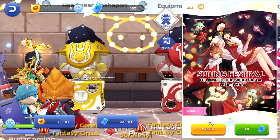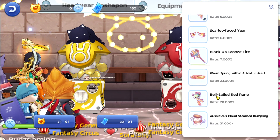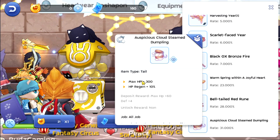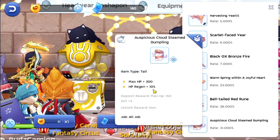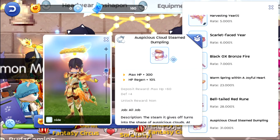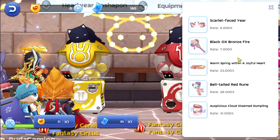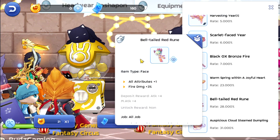It runs from February to March 1st. First up is the rate 31 percent — the Spacious Cloud Steam Dumpling. It is a tail piece with max HP plus 300 and HP regen plus 10 percent. The deposit reward is max HP plus 60 and DEF plus 4. Here's what it looks like — a floating dumpling.